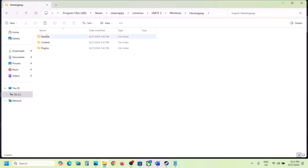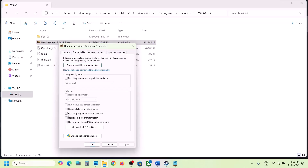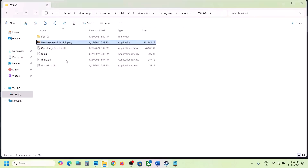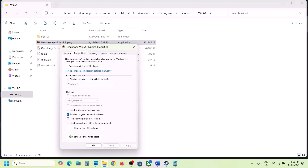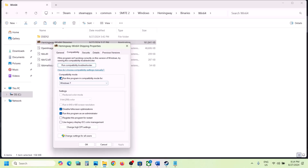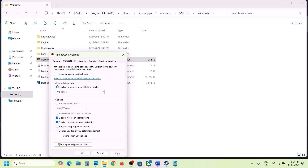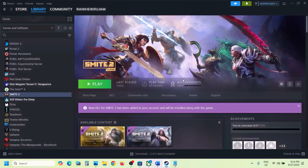Still not working? Open the Hemingway folder, Binaries, Win64, and do the same thing with that exe file — right-click, select Properties, go to the Compatibility tab, and apply the same settings: run as administrator, Windows 8, Windows 7, and disable full screen optimization as needed. If none of these work, you can uncheck all those boxes, hit Apply, click OK, and move on to the next step.